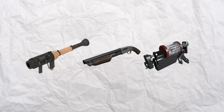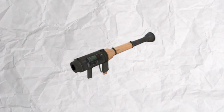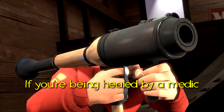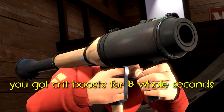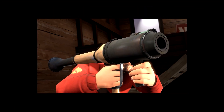For example, the main one that drew my attention was the Beta Pocket Rocket Launcher — a rocket launcher that used the Direct Hit model but had different stats. Those stats were that if you were being healed by a medic and the medic ends up dying, you got crit boosts for eight whole seconds. Seems a little bit overpowered if you ask me.